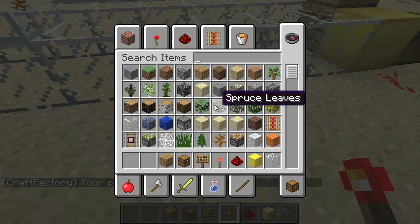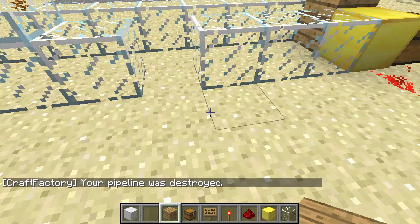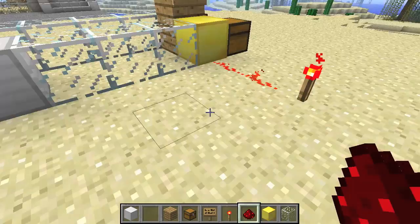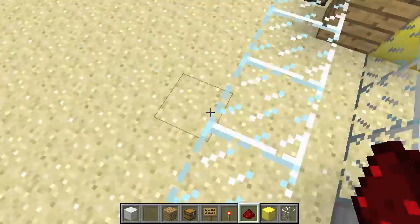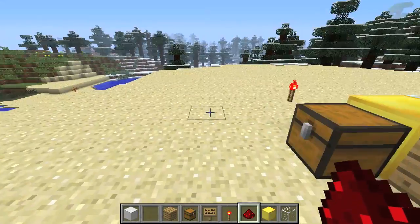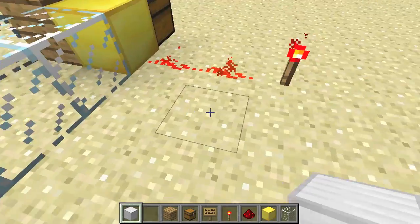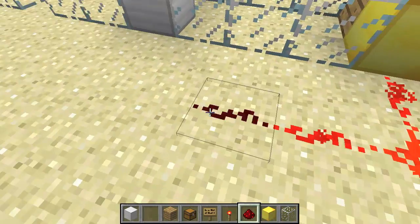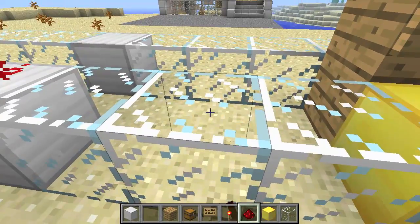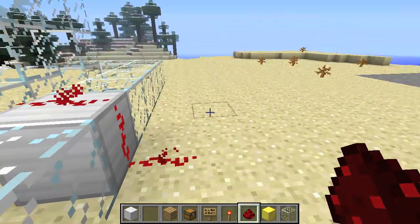I'm going to show you a quick trick that is very useful when building pipelines. You can also use an iron block to build your pipeline. The reason is, let's say you had a factory way over somewhere and you don't want to run all the way around or use redstone repeaters. All you would have to do is destroy your pipeline, extend it out, and put it over — but with glass you can't do that. Then you just extend it over to your factory.